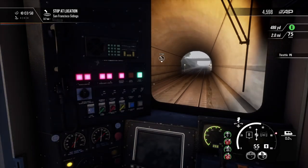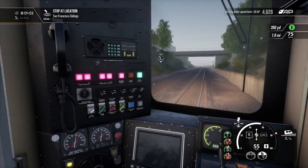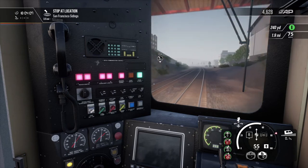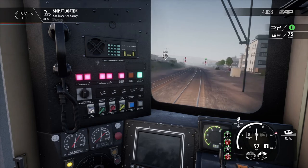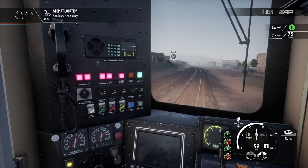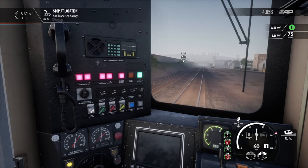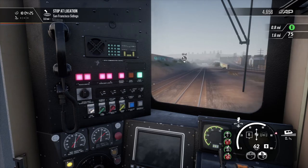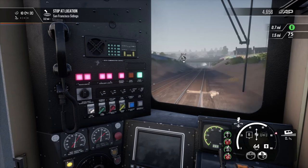We've got a 75 mile per hour speed limit coming up in about two miles — keep the power on and keep this thing moving as best as possible. It won't be too long before we're in San Francisco now — 3.5 miles to go. Looks like we're going back into the tunnels again.